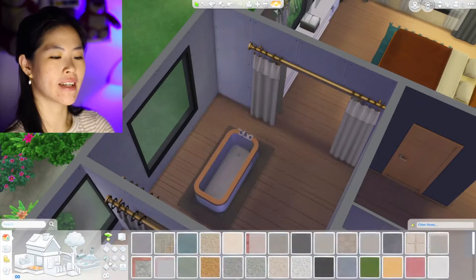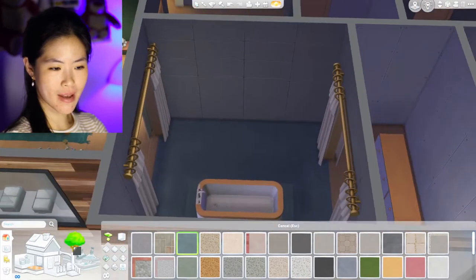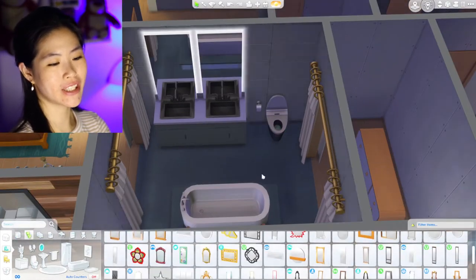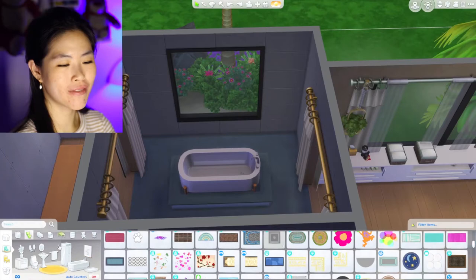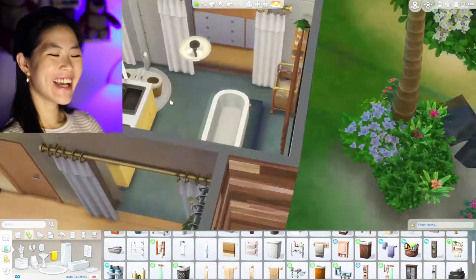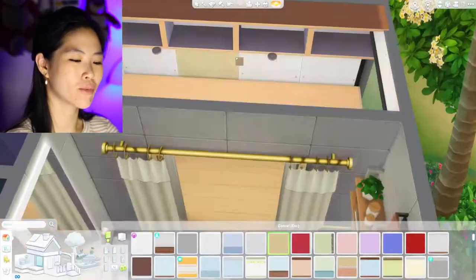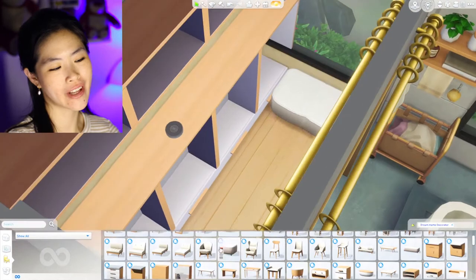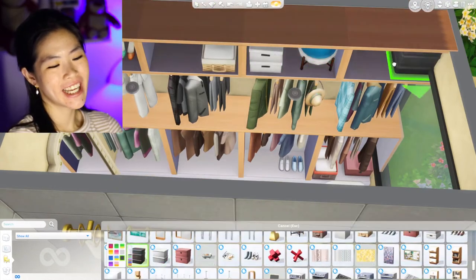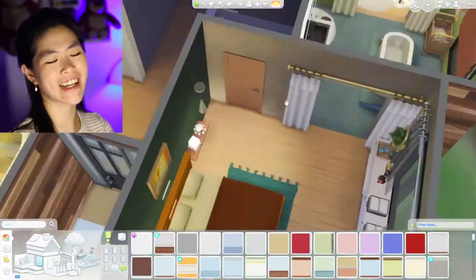For the master bathroom I tried something interesting with an elevated platform for the bathtub and a double sink. A double sink is honestly a dream of mine — if I ever have a house in the future, I want one. The walk-in closet is quite minimal with just what you need. I kept it simple because by this point I was about two hours into recording and it was getting late — I just wanted to finish faster.